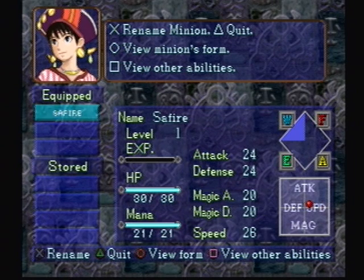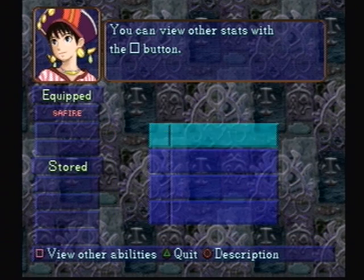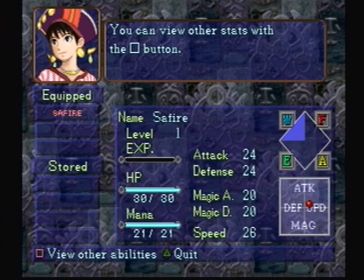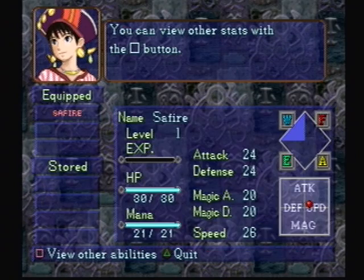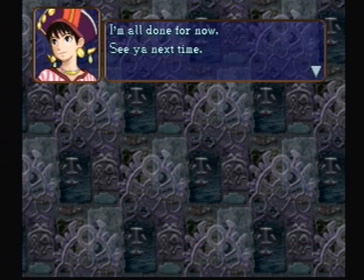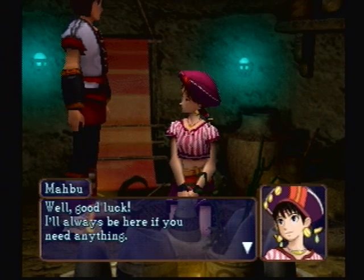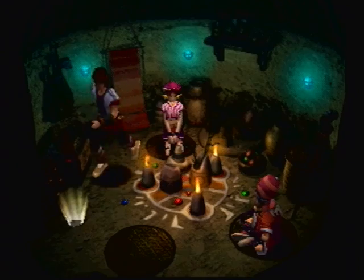Also, if you push square, you can see what kind of abilities your minion can do. Right now he doesn't seem to have anything, which is kind of odd — usually he starts out with some kind of technique. But don't worry. Good luck, I'll always be here if you need anything. Thank you, Mabu.